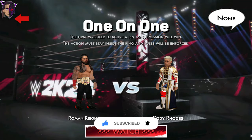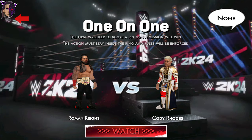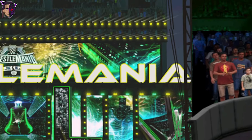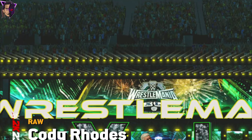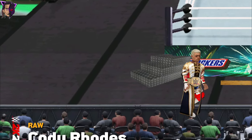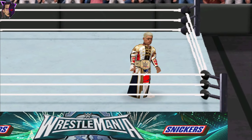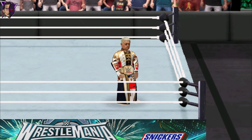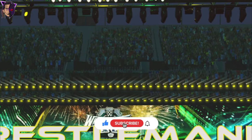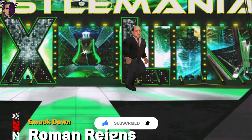The Tribal Chief Roman Reigns versus the American Nightmare Cody Rhodes at WrestleMania 40. Here is the new arena — you can see the new stage, WrestleMania XL. And here comes the American Nightmare Cody. I've also added the new apron. And here comes the Tribal Chief Roman Reigns.